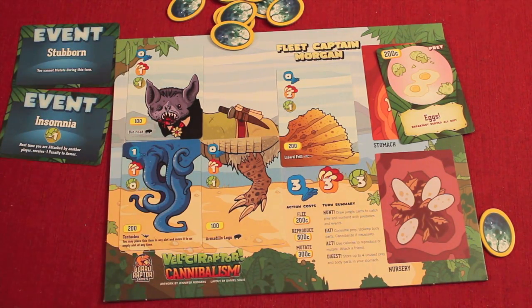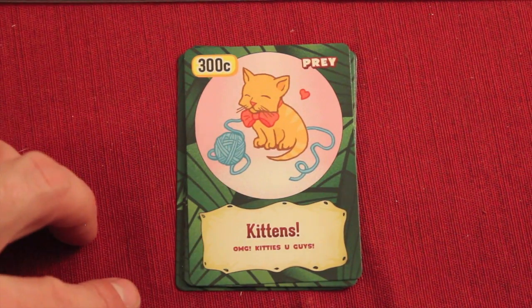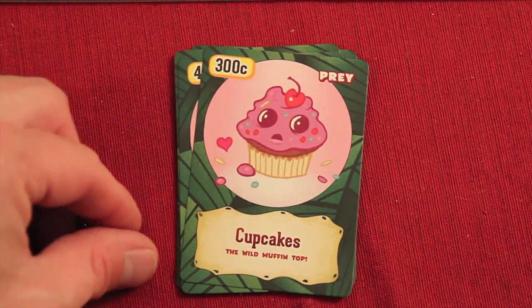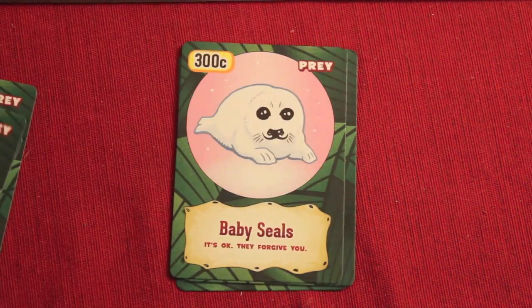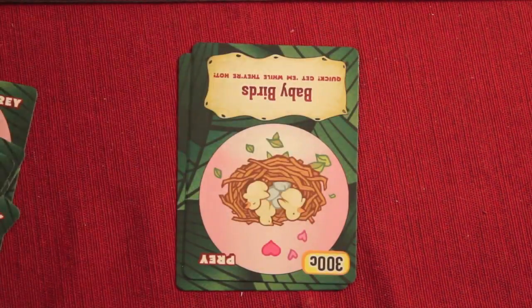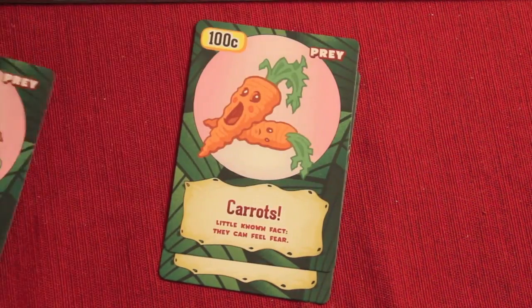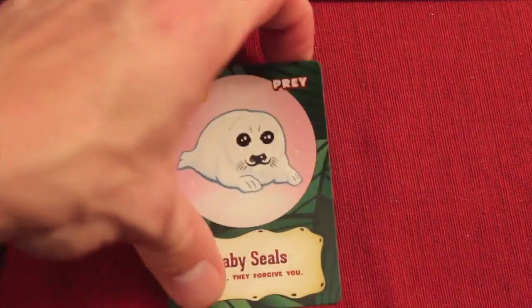I wanted to show you how cute some of these prey cards are. Kittens — OMG, kittens, you guys! Cupcakes. The wild muffin top. Sloths — smugly wugly doo dah. Baby seals — it's okay, they forgive you. Chinchillas — they were born afraid. Baby birds — get them while they're hot. Carrots — little known fact: they can feel fear. And the seals again — it's okay, they forgive you. So funny.